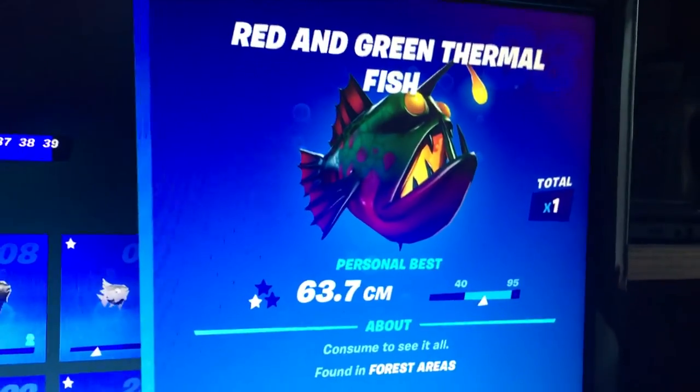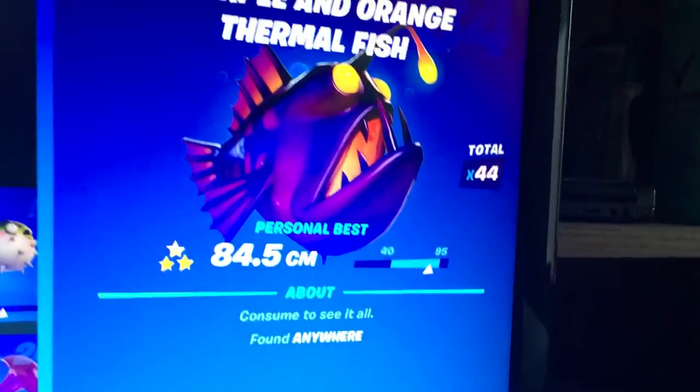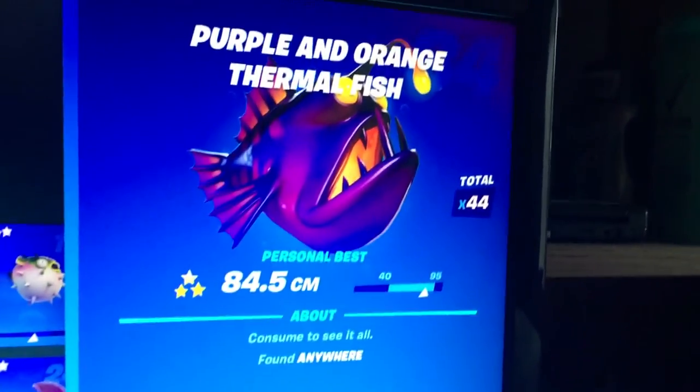The Red and Green Thermal Fish is only found in forest areas, so go to Weeping Woods and fish it up. The Purple and Orange Thermal Fish is everywhere, so I'm not going to tell you anything about that.